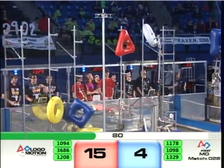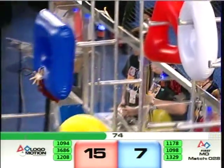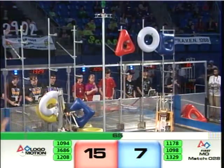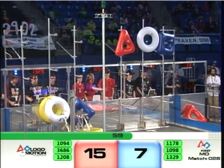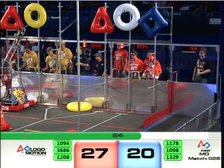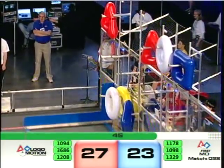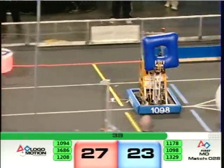Team 1178 gets up the white inflatable tube. The robots are making their way to creating the first logo. Team 1098 for the Blue Alliance creates the first logo — red, white, and blue. Team 1094 hangs up the blue peg, and now has their first logo for the Red Alliance. Team 1098 continues to work on the Blue Alliance hanging up inflatable tubes, and 1208 for the Red Alliance just missed getting up that white tube.